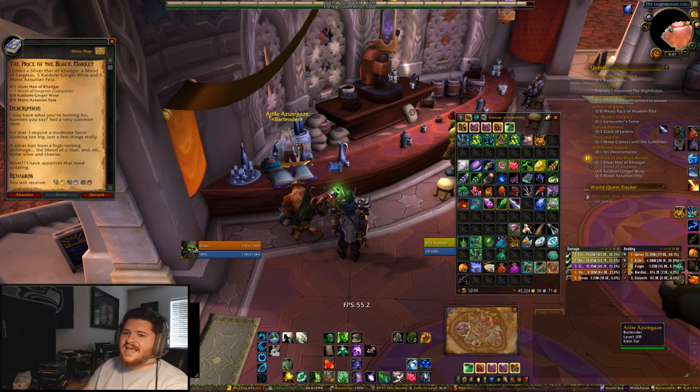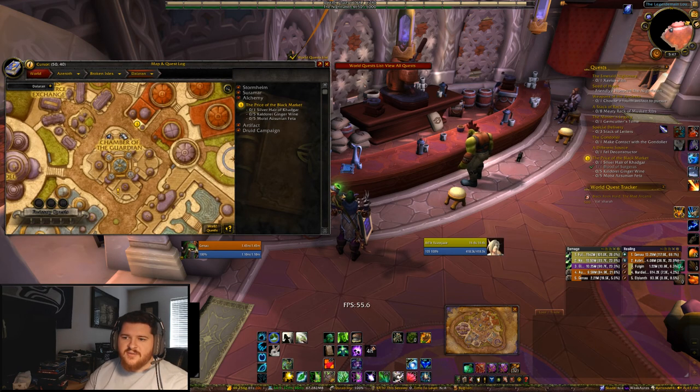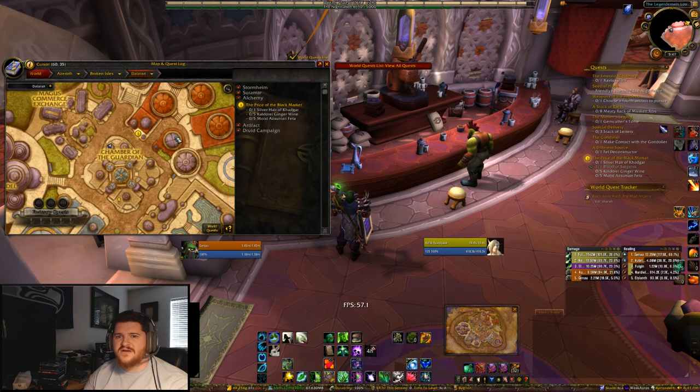One of the next things you need is the Kaldori Gingerwine. The easiest place to get that near the Alchemy Trainer is right in the bar — the inn area — in the Chamber of the Guardian. You can see right on the map, very easy spot to go get it right there. Don't follow the little dot on your map, especially if you're Alliance — it'll take you into the Horde areas, which is bad. Or you'll just get ported out, so it will be annoying.